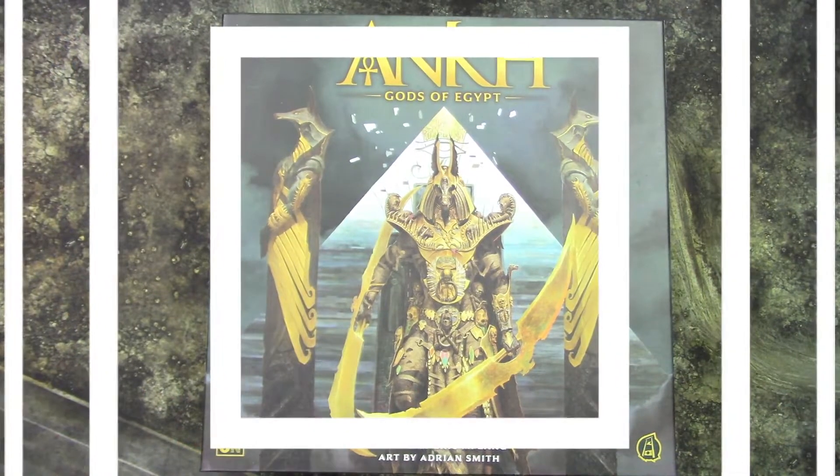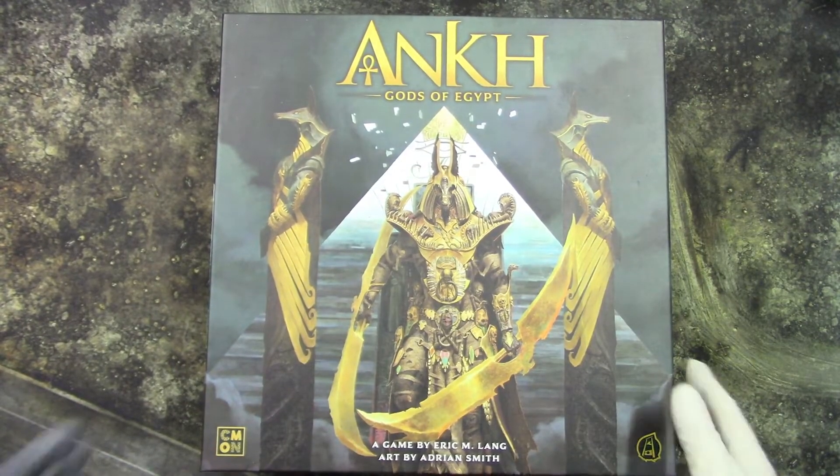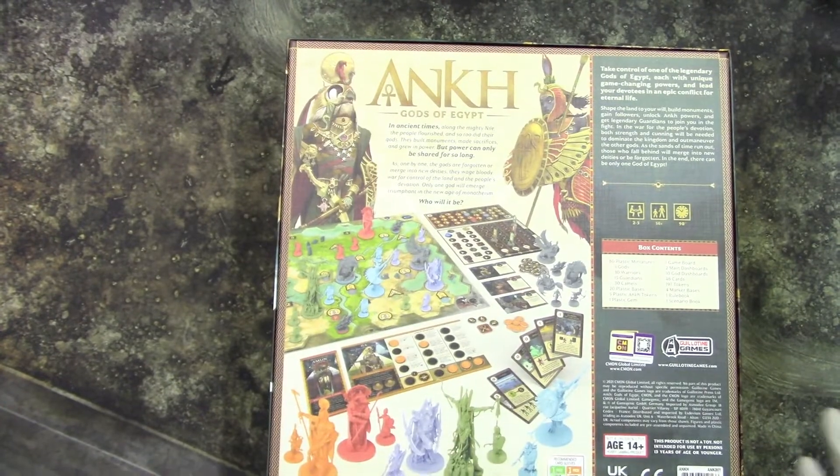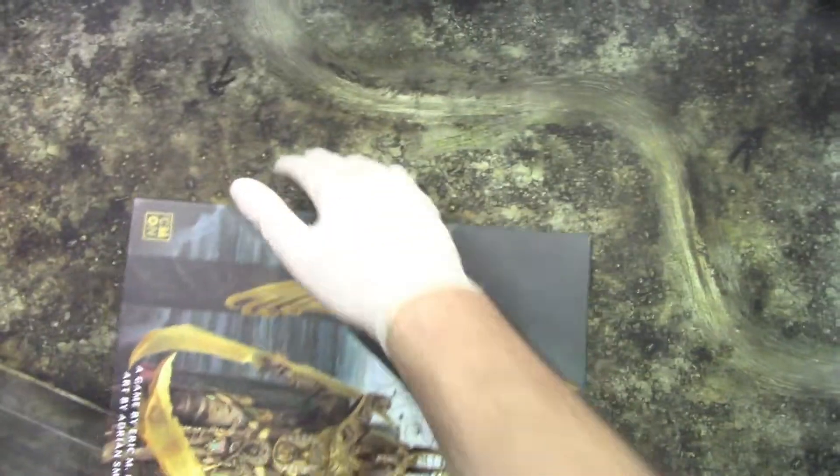Welcome to Grumpy Guy Gaming! This is an unboxing of Ankh: Gods of Egypt by CMON. We get a big box with cool Egyptian models, gods, and everything — let's see what we get inside the box itself.